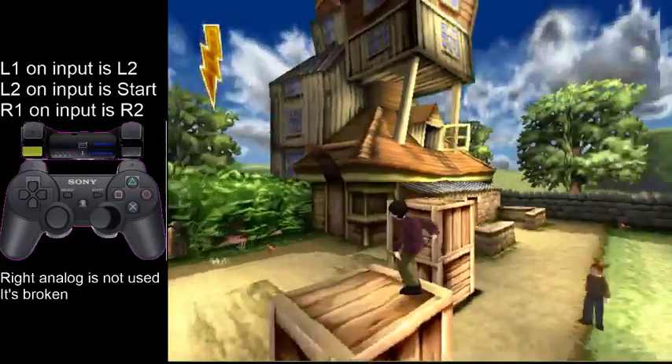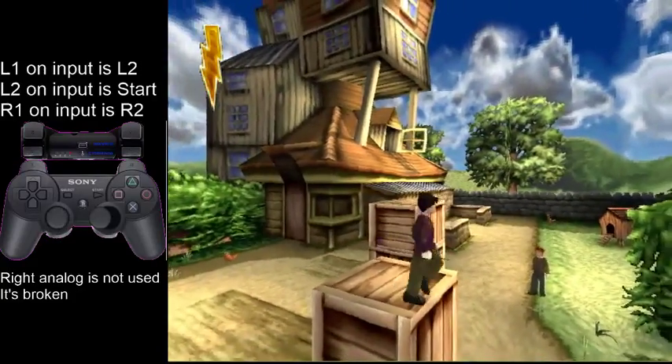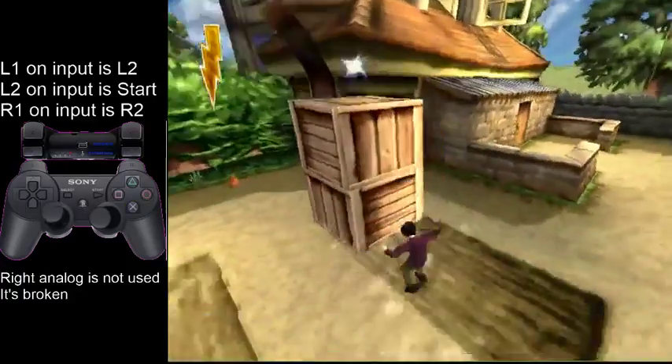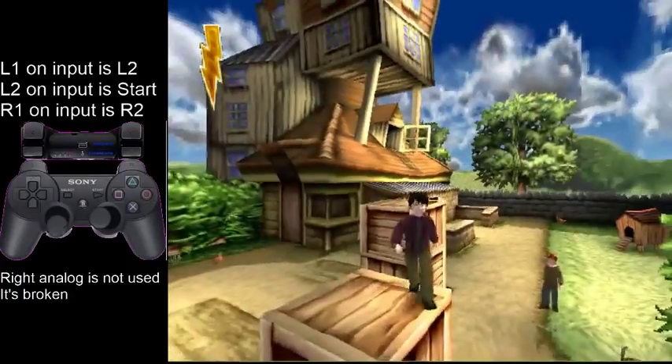It is pretty difficult. But if you don't want to do that jump thing, just go into first person mode, hit the crate, exit first person mode, and then try and jump onto the crate, which is also pretty difficult.